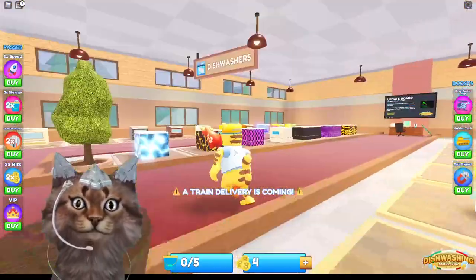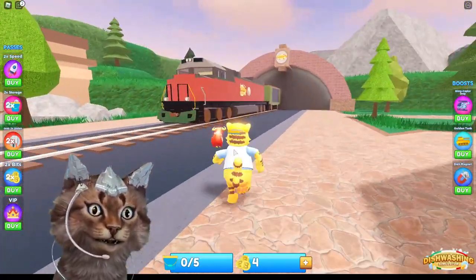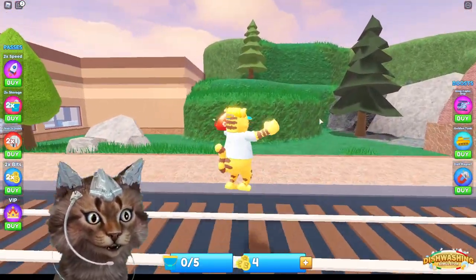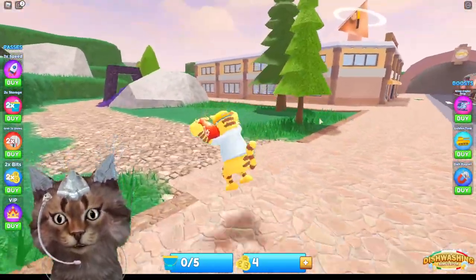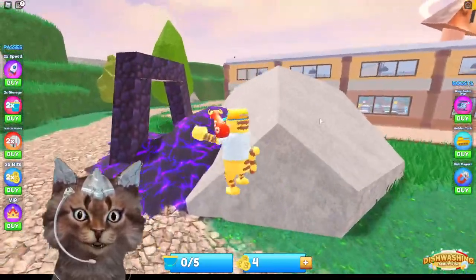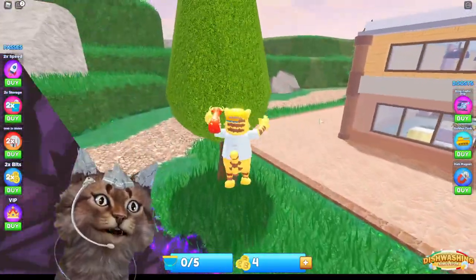We got our dish buckets over here and dishwashers over there. The secret shop was actually behind this thing over here, but they blocked it off in this game. There could be something secret behind this though. Let's check it out. Whoa, what is this? This is like a nether portal thingy. That's so cool!